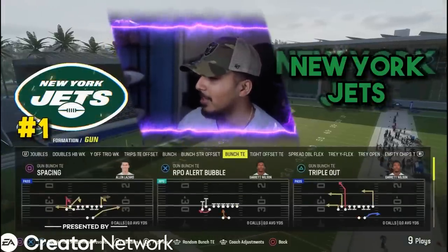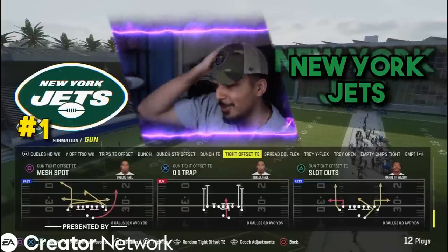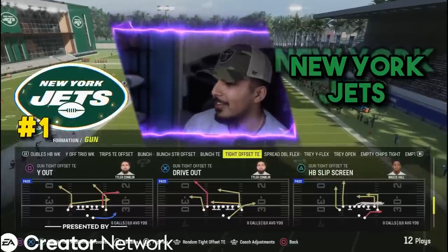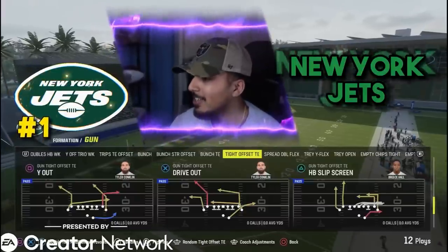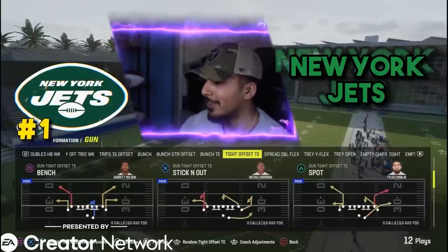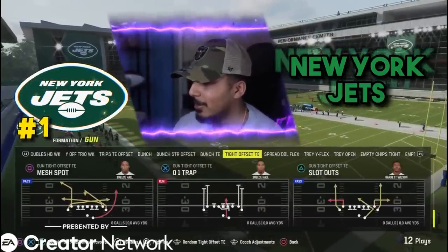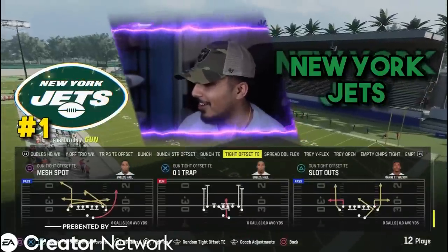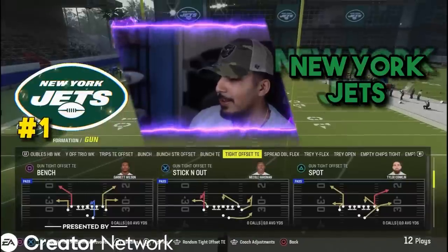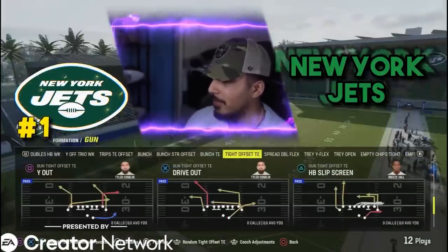Bunch tight end with a nice few plays, PA boot over. And tied offset is in this playbook — I think this is the only playbook in the game that has gun tied offset tight end, the best formation last year. I pray it's not as effective this year, but regardless I'll probably be in this playbook testing it out. It has the same plays: oh one trap, oh inside zone, slots out with that angle route, PA seams — the best play last year without a doubt. We have wide out and drive out.